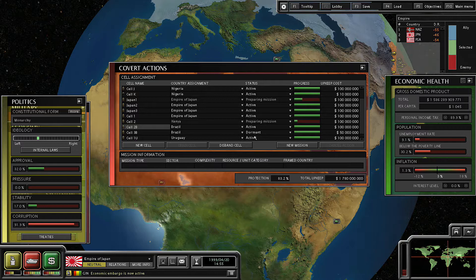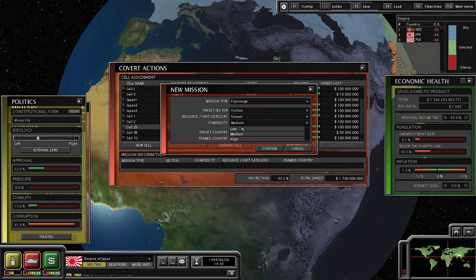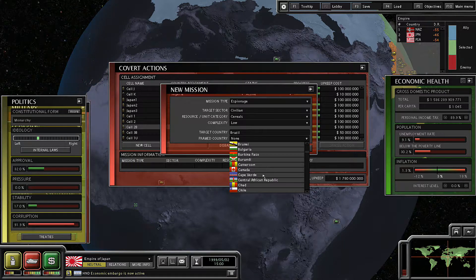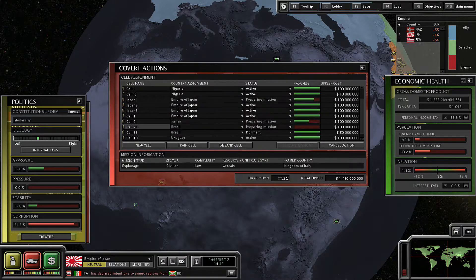And Brazil over here — beautiful little Brazil. Let's go ahead and create an espionage mission against them, against their civilian sector in their serials category. And we're going to go ahead and frame Italy. The reason why I'm doing Italy is because they're super small — if I get them mad it doesn't really matter. They don't have any allies anymore, they're not a part of the Axis Alliance, and they're really weak. So I'm just going to frame Italy.